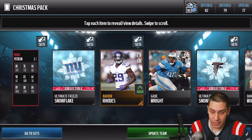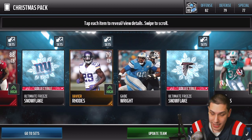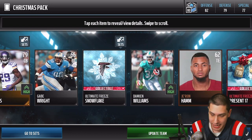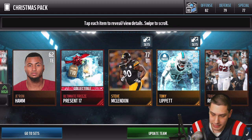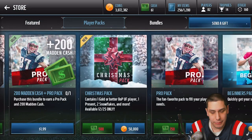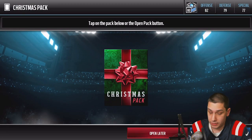We get a Pat Pete — still a base elite, 88 overall, gotta like Pat Pete. We get some collectibles: Giants, Falcons, a Tony Lippet, and then a number 17 gift again. Not really anything great out of that one, but we did get the Pat Pete. Can't complain about a Pat Pete.